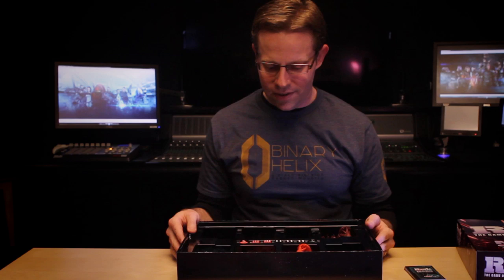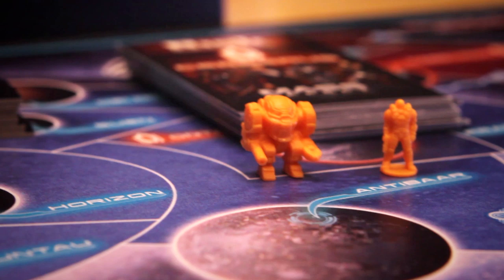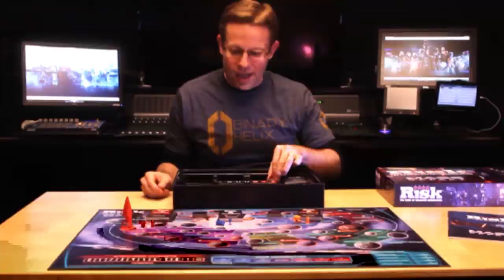There are five different sets of custom designed and sculpted pieces: two for the Reapers, two for the Alliance, and one for Cerberus.